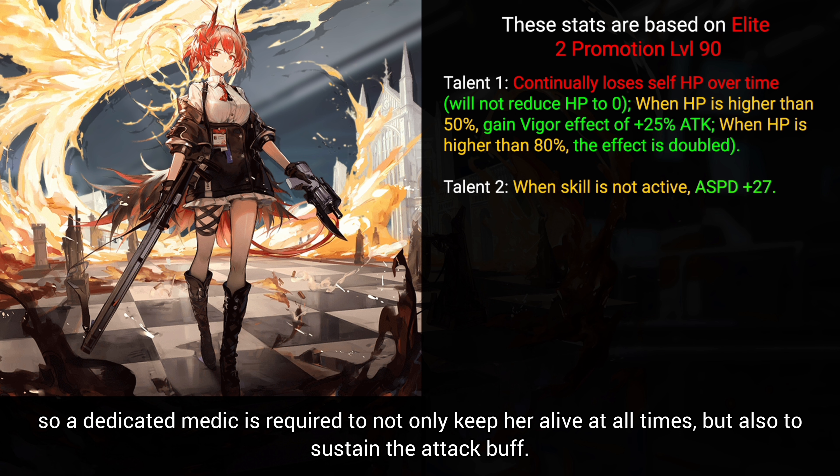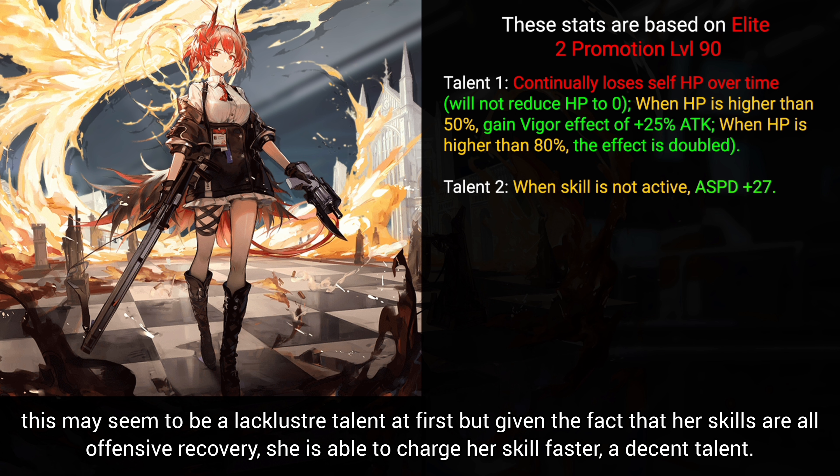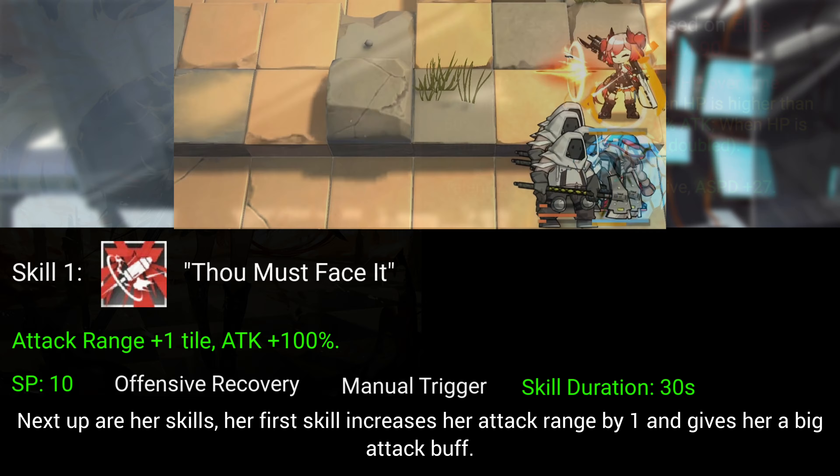Her second talent gives Fiametta more attack speed when her skills are not active. This may seem lackluster at first, but given that all her skills use offensive recovery, she is able to charge her skills faster. It's a decent talent.